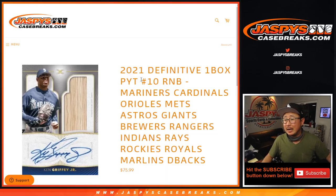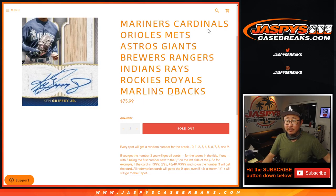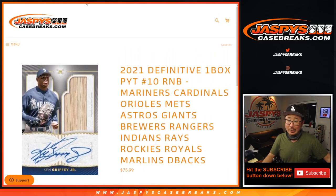Hi everyone, Joe for Jaspi's CaseBreaks.com coming at you with a multi-team random number block randomizer for Definitive 10. That's going to be in a separate video after this. Remember, zero gets any and all redemptions for this group of teams, including one of one redemptions.